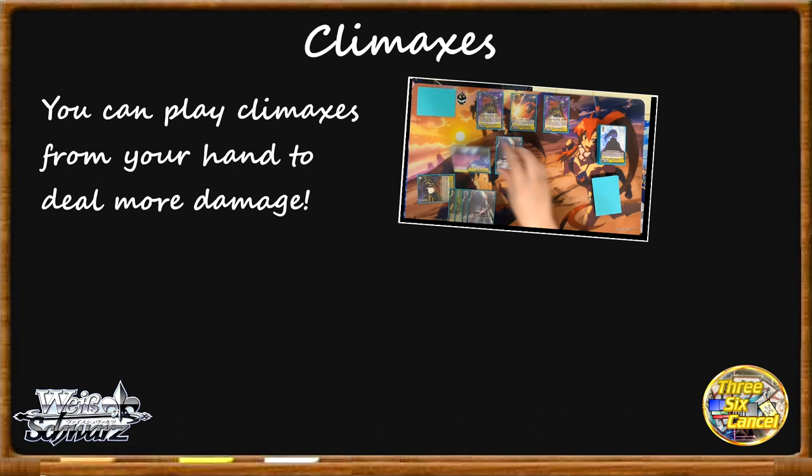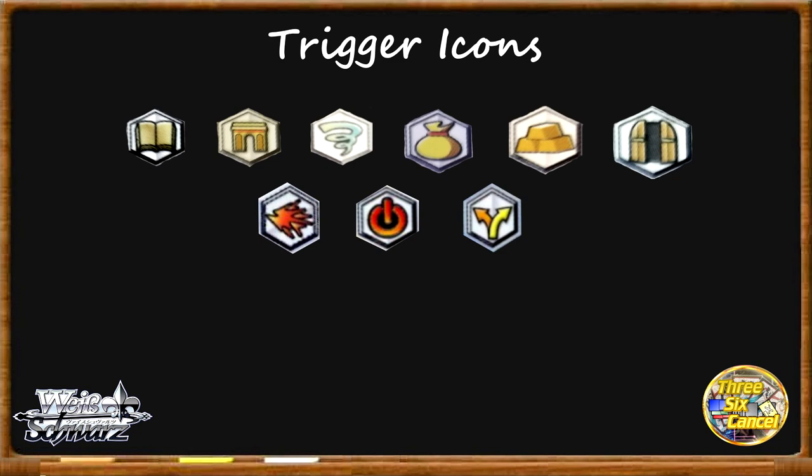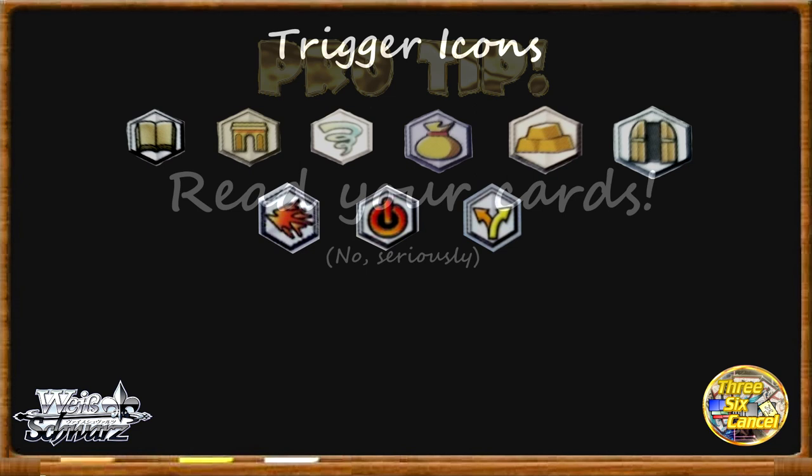Climaxes play two critical roles in Weiß Schwarz. When they're in your hand, you can play them to the stage in your climax zone before you attack to give your characters more power and swing for more damage. When they're in your deck, you can cancel damage that your opponent would deal to you by revealing a climax during the course of revealing cards for damage. Climaxes also have trigger icons that let you perform certain abilities when you trigger them during your attack phase. These abilities don't happen when you play the climax during your turn or when you cancel damage with them — unless you're playing standby, in which case it happens both when you trigger the climax and when you play it from your hand to the climax zone. Pro tip: read your cards. Just sit down and read them.